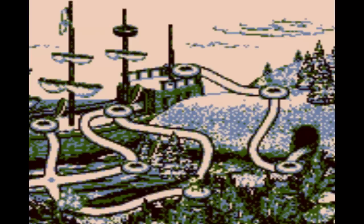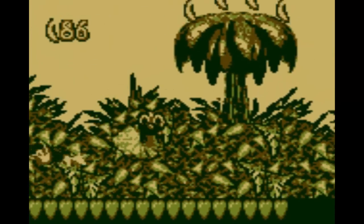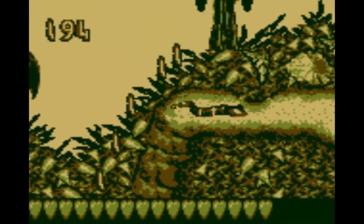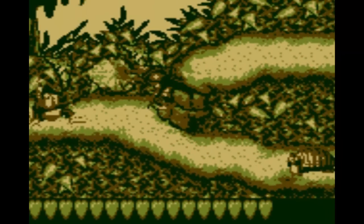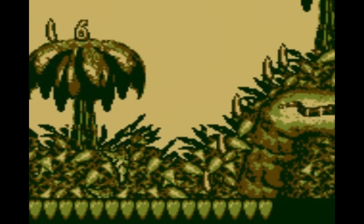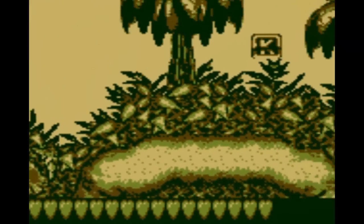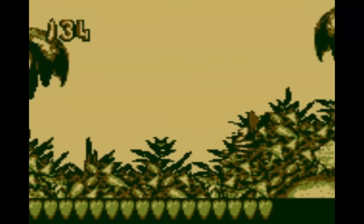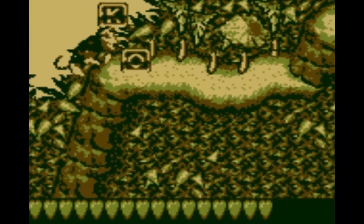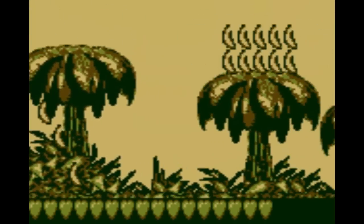Let's go back to this level - this is Tire Trail, and this level actually has three bonuses. It also has flying pigs that kill you. That was one of the things like when I first saw this game in Nintendo Power that was the first thing that caught my eye - why are there flying pigs in this game? There's a lot of them too. This is actually the demo level that plays, or at least the first demo when you leave the game on the title screen - that's kind of cool.